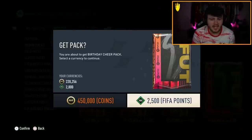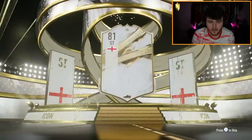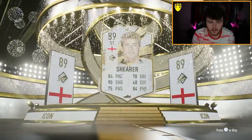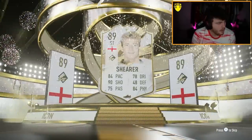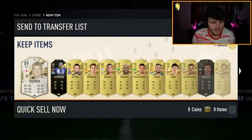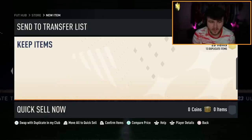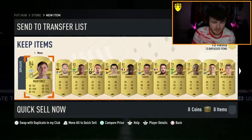Next one on the second PlayStation account. Let's see a good nation - Brazil, Dutch, French. We're having one of those days - Zawi. Alan Shearer. No walkouts, 84 is the highest rated bar the icon. We're having one of those days, are we? Brilliant.